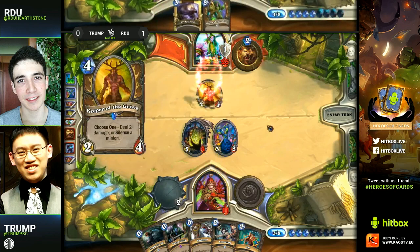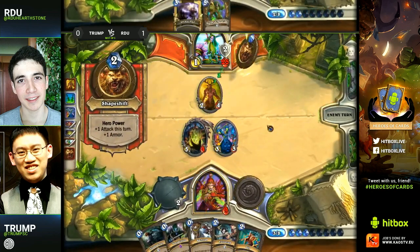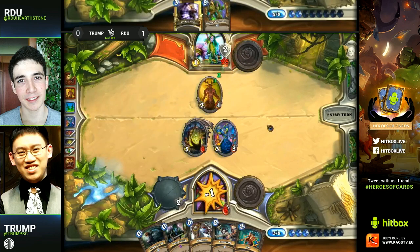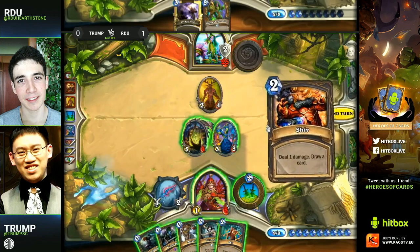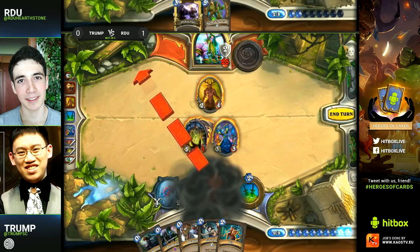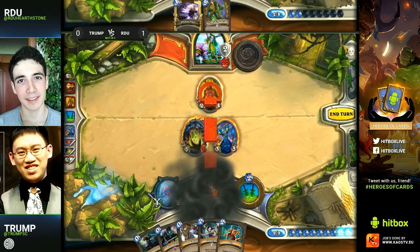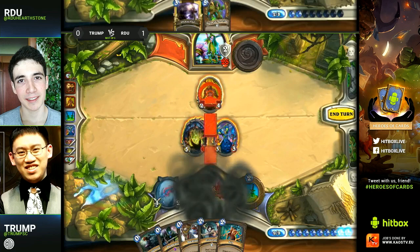He's three damage off lethal right now. This is the play I was thinking about — you put your opponent in lethal range for next turn. But Trump needs to realize that RDU has lethal. He needs to Shadow Step his Farseer here to stay alive — trading with the Farseer into Shadow Stepping it and healing yourself is the only good play here. It'll continue to keep Trump out of lethal for just one more turn.